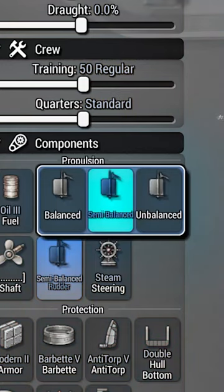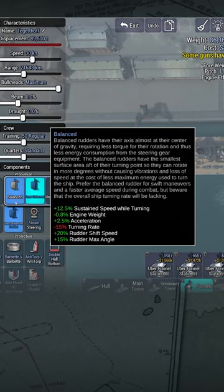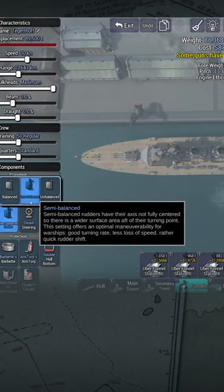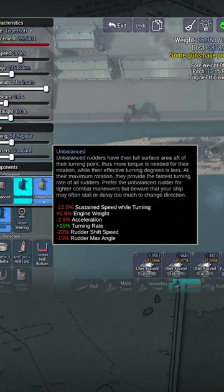There are only three choices for the rudder: Balanced, which reduces the turning rate but keeps speed while turning; Semi-balanced, which is the default; and Unbalanced, which improves turning at the cost of speed.